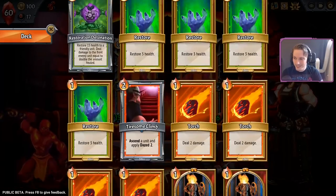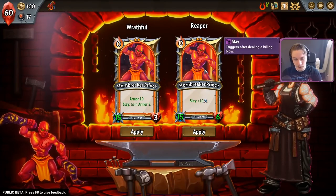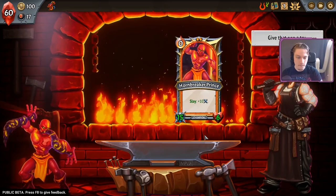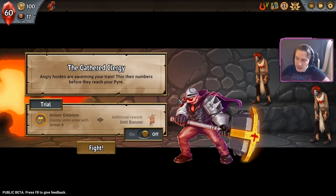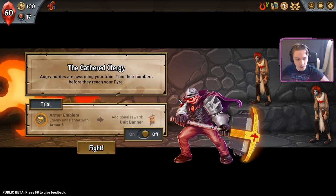We didn't get it? Really? That's annoying. We'll be able to get the slays off on the Hornbreaker at least. I feel like the advanced prototype is so strong to start with if you're going for score. We're a while away from me starting to go for score, though.